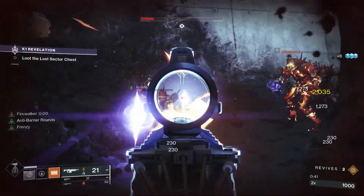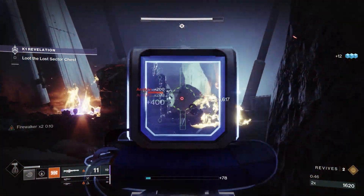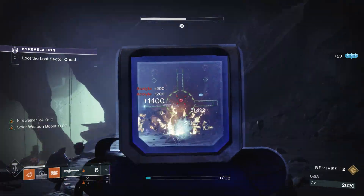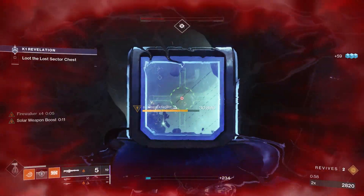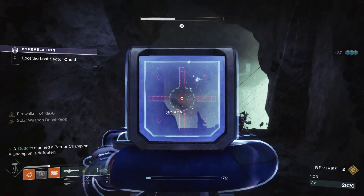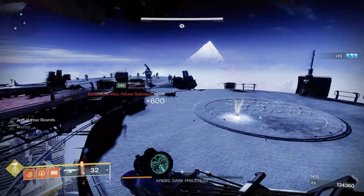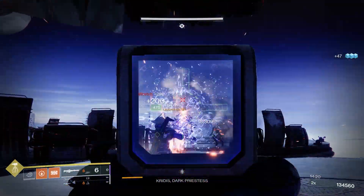I'll switch to my Xenophage in a moment once I've got a buff up to get the maximum damage out. I've got my fire walker going times two, times three. I'm going to pick up my elemental well. I'll explain the build after this clip and leave a few more clips once I've explained it. Barrier knight — easy. Xenophage is one of my favorite weapons and this build really complements it very well.